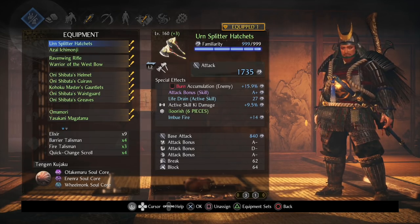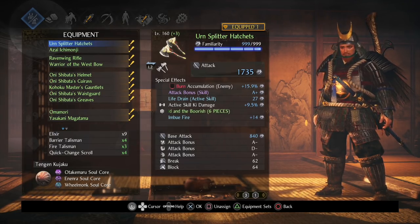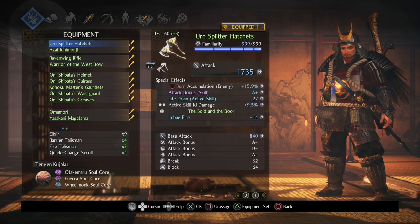As you guys know, when I started playing through the game, I actually started by using the hatchets. And even though I really enjoyed the weapon itself — I like throwing them, I like the moveset, I like just about everything in this weapon — I still feel like they were tremendously underpowered, at least in early game.